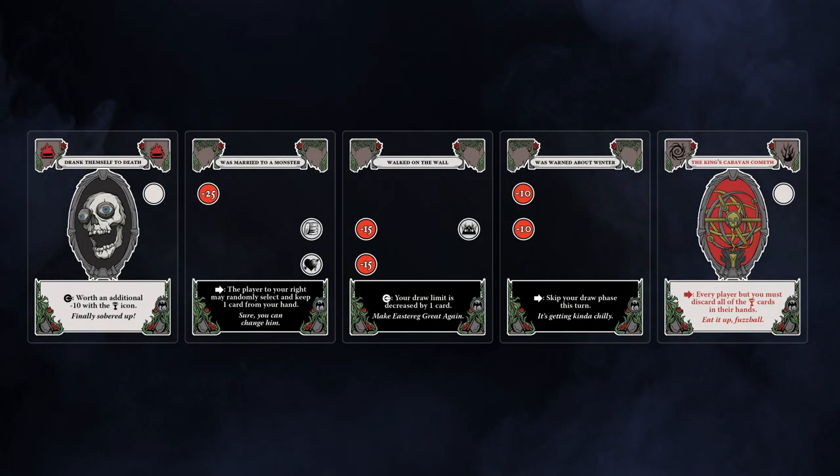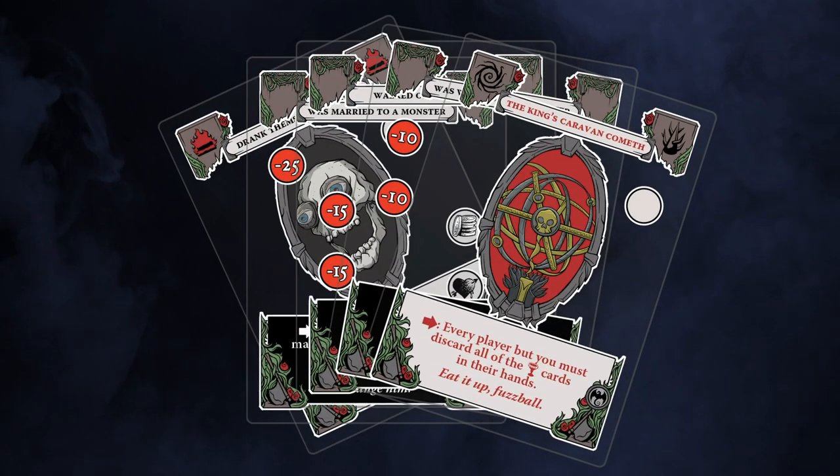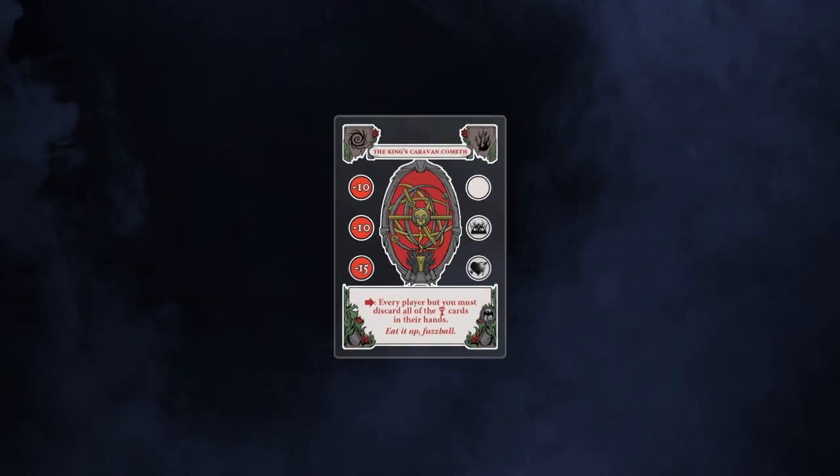To begin play, shuffle the rest of the deck. Each player draws five cards. Gloom of Thrones uses transparent cards, allowing multiple cards to be visible even when stacked on top of each other.